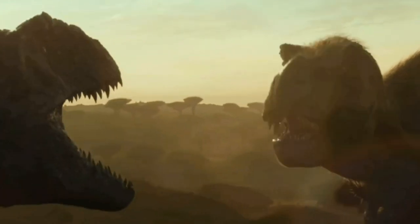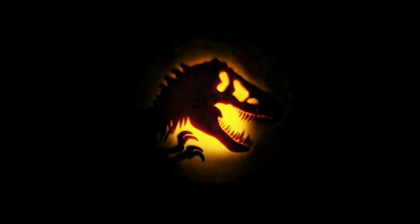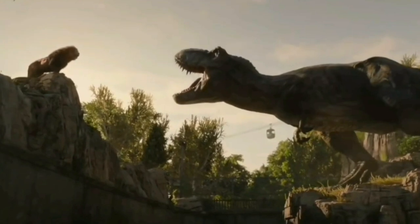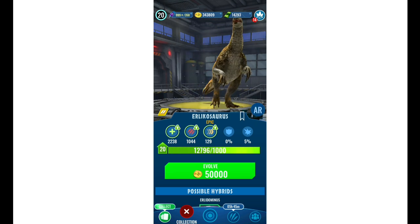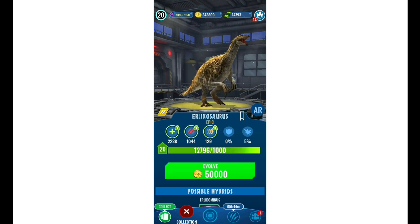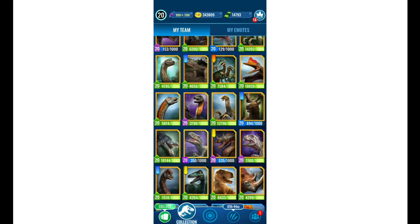Giganyx means 'great claw' or 'giant claw.' Therizinosaurus already has giant claws, so imagine how big those claws would be on an enormous creature. I reckon Giganyx will take the Giganotosaurus animation model rather than Therizinosaurus's. As for Giganotosaurus's animation, it will probably use the Indominus Rex rig, since Giganotosaurus is basically what Indominus Rex was designed to look like — it's even confirmed to have Giganotosaurus DNA in its genome.